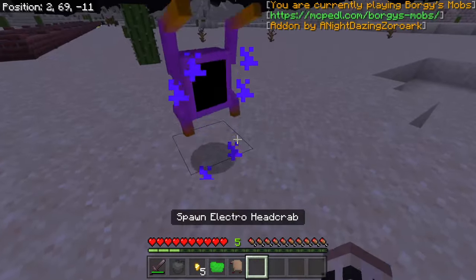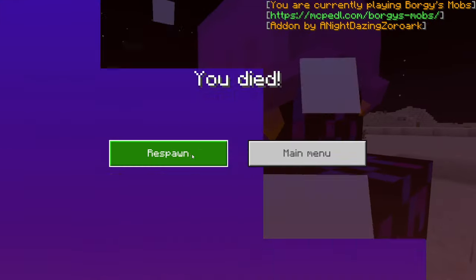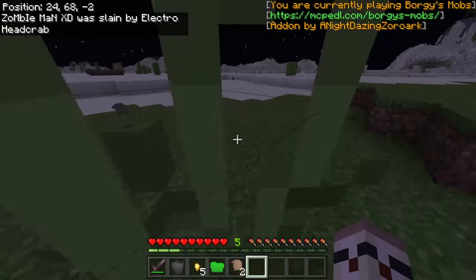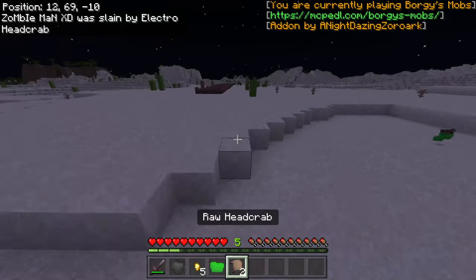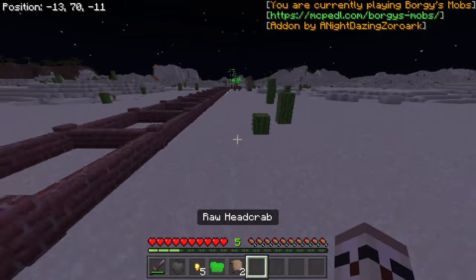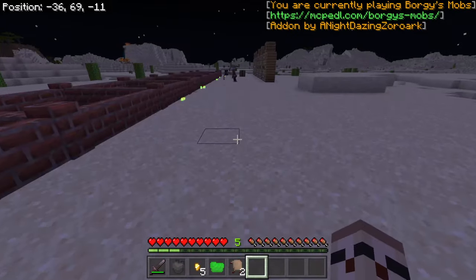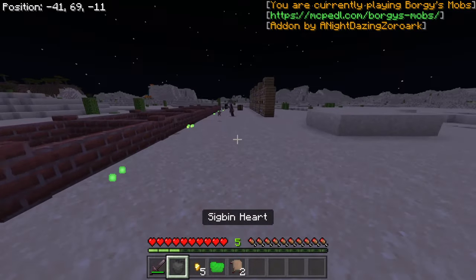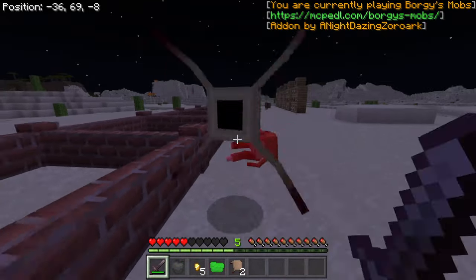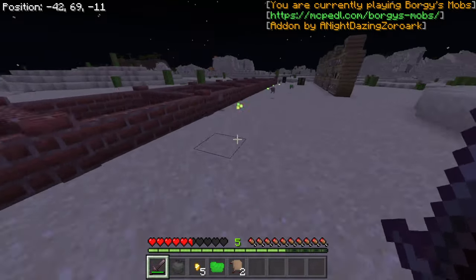Next, Electro Hitcraft. That one just dies. It dropped raw fishpaste and raw alien meat. Okay so this one definitely works here. And there's another one right here. That one just definitely works.